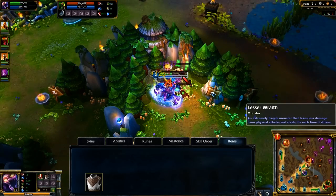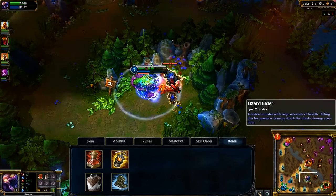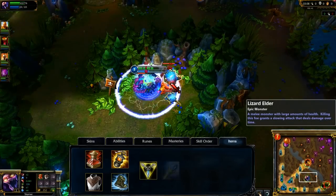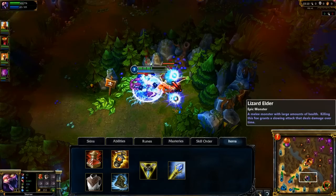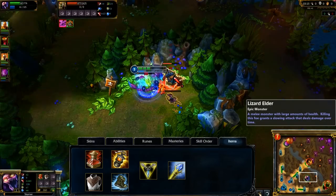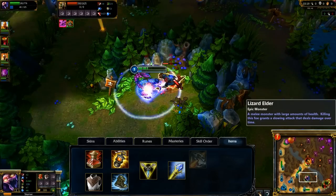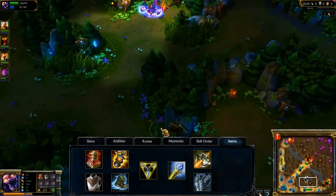I open with cloth armor and 5 health potions. Runic Lantern and Mercury Treads are my first mid-game items. My two core items are Trinity Force and Rylai's Crystal Scepter. These items give me a great mix of damage, durability, and chasing power. My final items are another mix of damage, durability, and utility. Depending on your needs, you might want to grab Sunfire Cape, Force of Nature, or Hextech Gunblade.